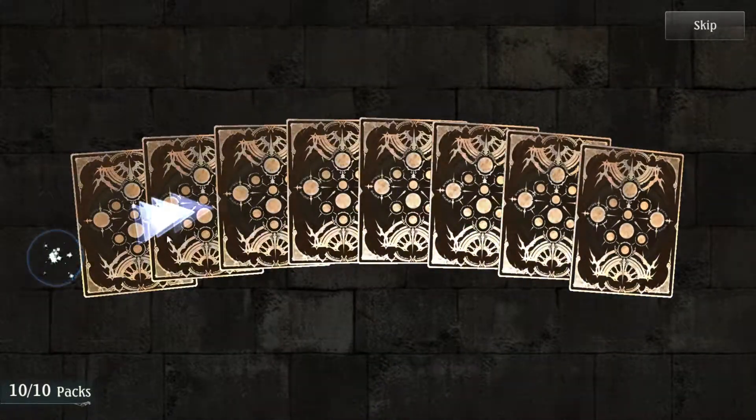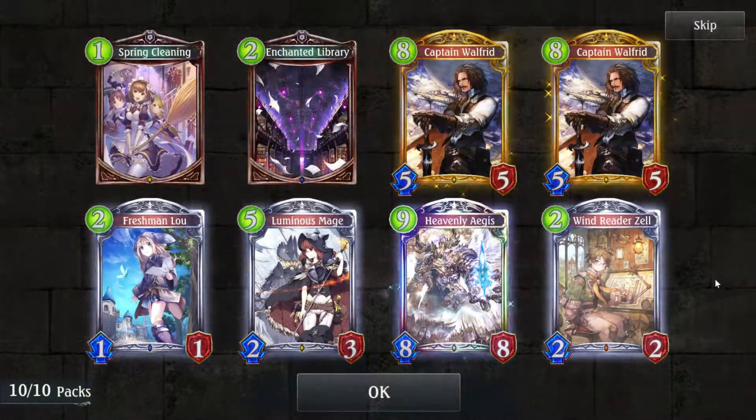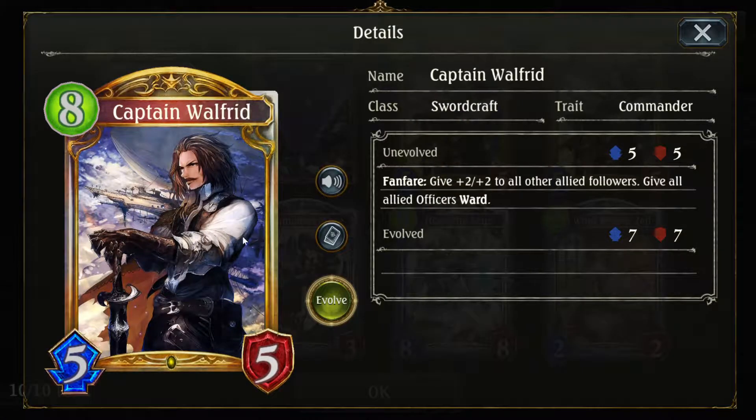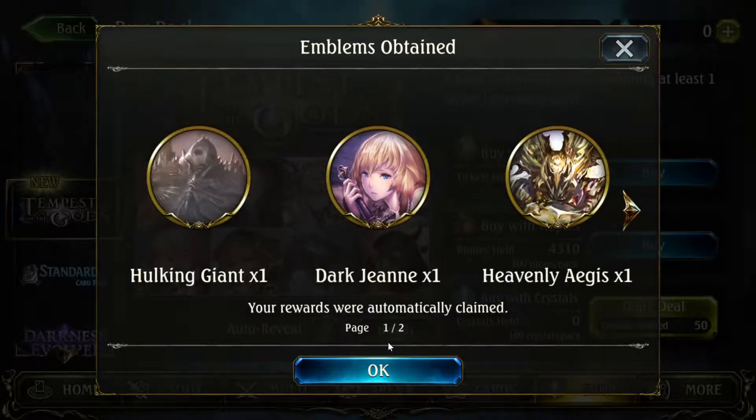Last pack — boys, boys, boys! This is awesome — another Heavenly Aegis! Shadowverse is telling me to build Havencraft, but we'll see. Two Captain Walfrits, which is pretty good — I think you only need two copies of him. That's the next 10 packs and boy am I satisfied and happy.